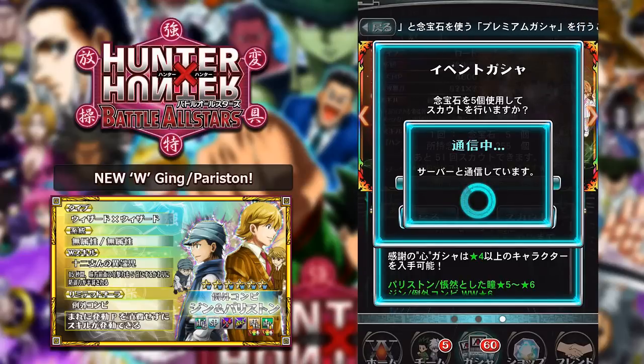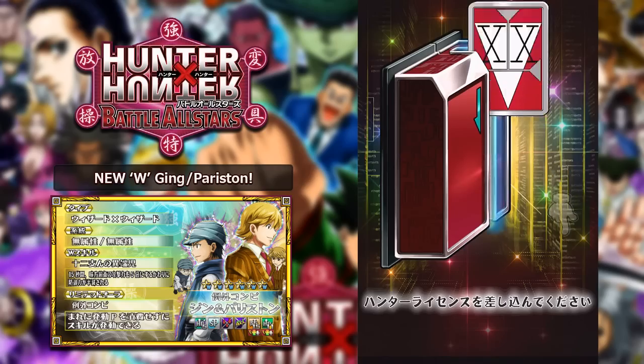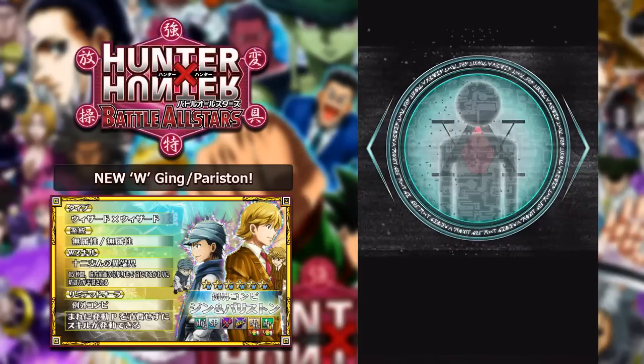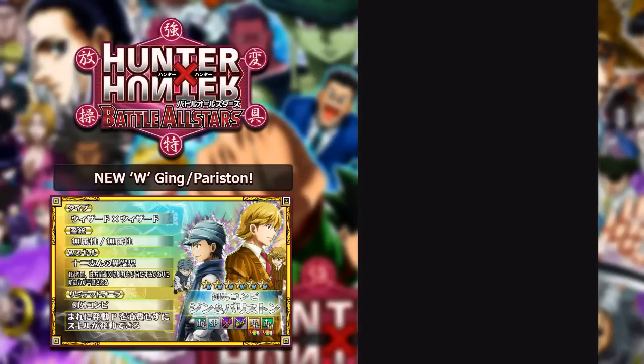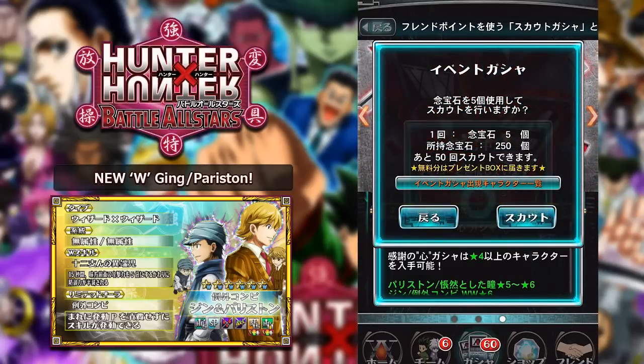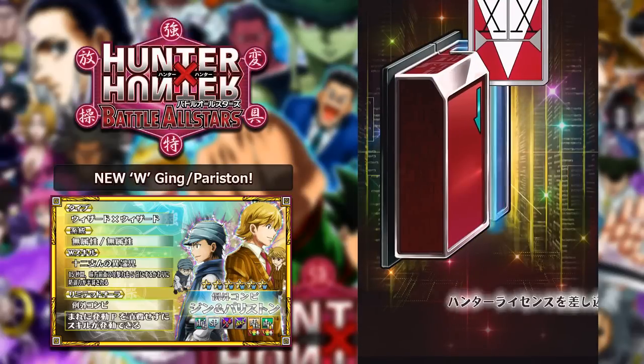If you guys are wondering how I got all of these gems - if you do the Zodiac quests right now, you get a lot of gems from completing them. That is why I have so many gems in this game. I don't really wish to spend money on this game - I don't think it's as good as something like One Piece Treasure Cruise. We did get a Sharnak - not too sure if Wizard Sharnak is any good. We've gotten a lot of four-stars and the rates seem really bad on this banner.